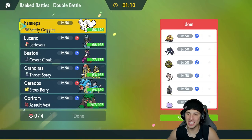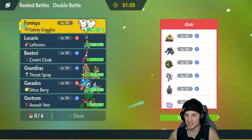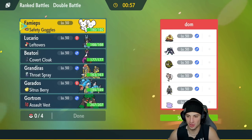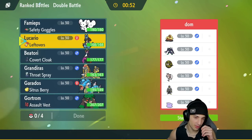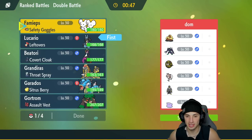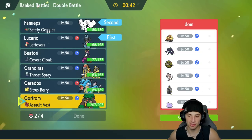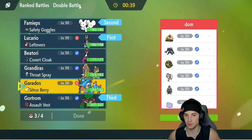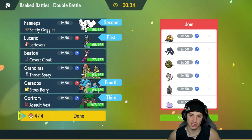Final match — going up against a really cool team: the Lone Dugtrio squad alongside Sandaconda, Lycanroc with Sand Rush (doubles speed in sandstorm), Ditto, Grimmsnarl, and Urshifu. Sandaconda is probably going to lead with Sand Spit. I don't really mind — going in with Lucario again could be solid. We can go for Beat Up and hit pretty hard. Going Rillaboom and Gyarados in the back.